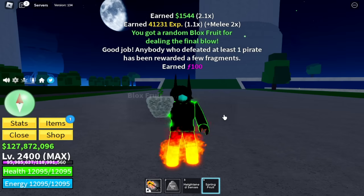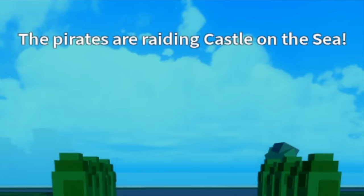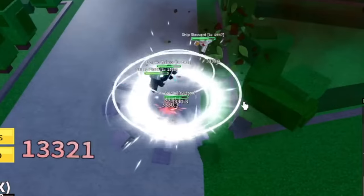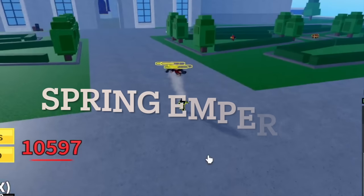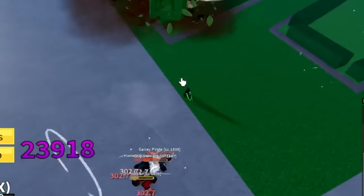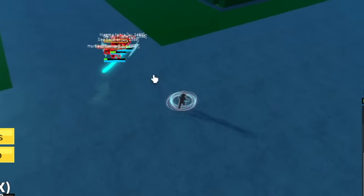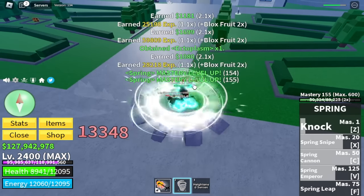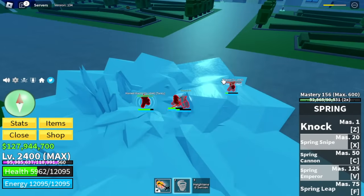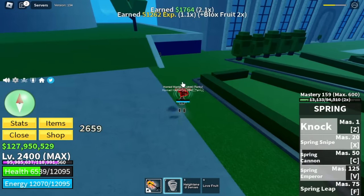For our next fruit — the Spring Fruit. This fruit had a revamp, so let's try it. First we got Spring Cannon, then for the X skill we got Spring Snipe, the V skill is Spring Emperor, and Z skill is the knock. Don't forget the Spring Leap — F skill. This fruit is kinda good, but the problem is it's short range, which means there's a high chance that you will take damage.